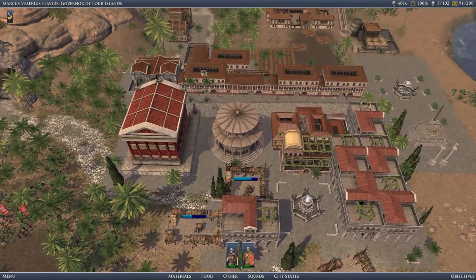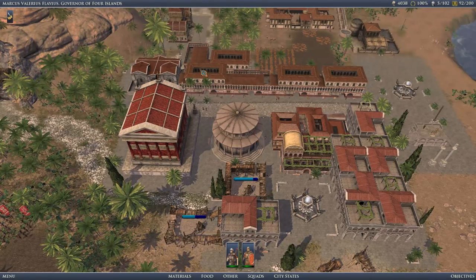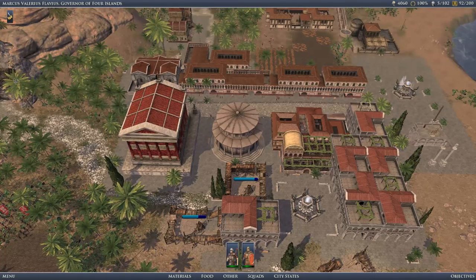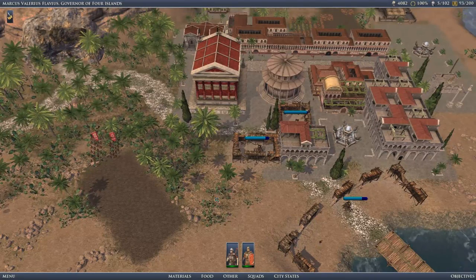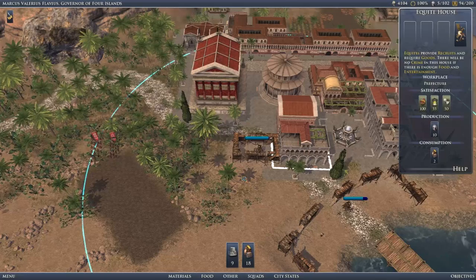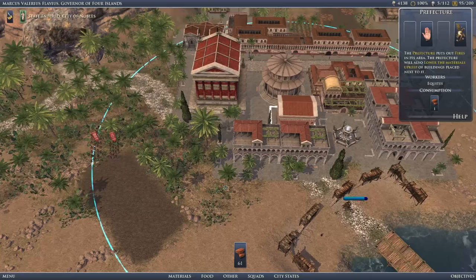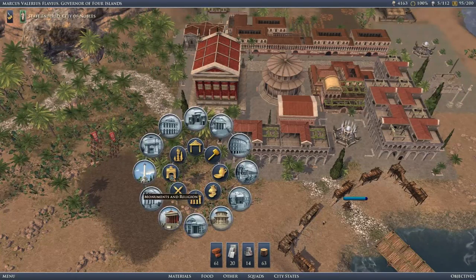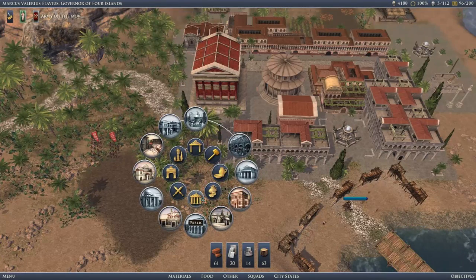Very cool. We've still got plenty of money as well, which is nice. You currently have no employment — now you do. Prefecture — they put out fires obviously, and they help immensely. Have we got anything else that we sort of need? I guess we could build an odeum — won't fit.